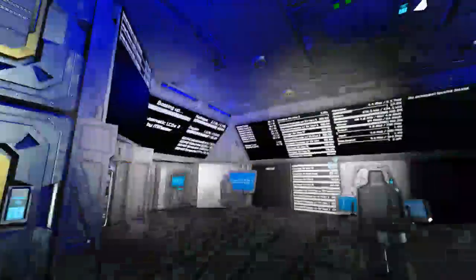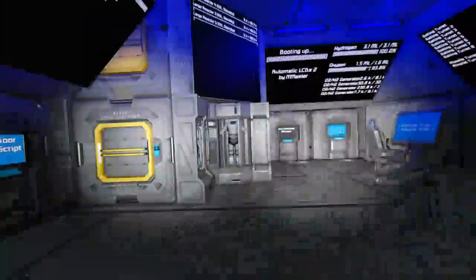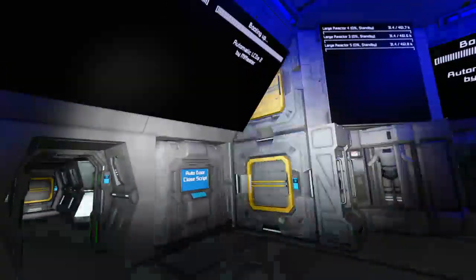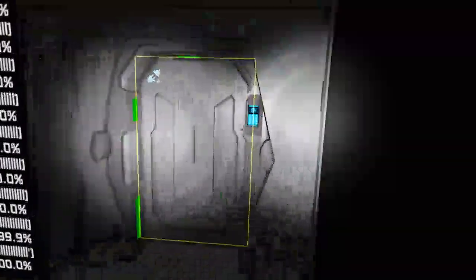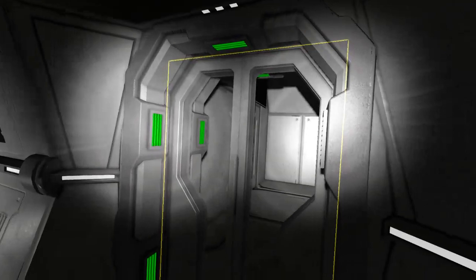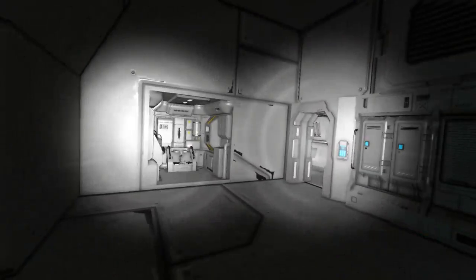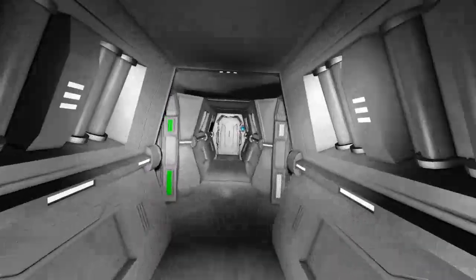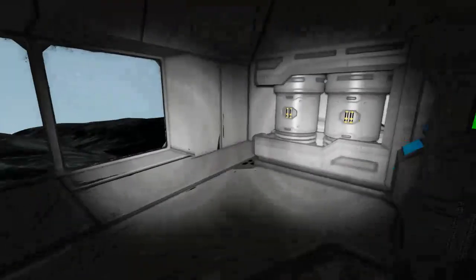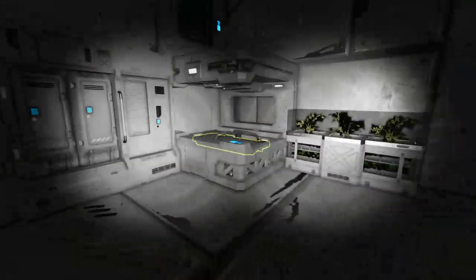You obviously have seen the command and control center, where we have two command consoles and a flight seat. Forward of the command and control center we have the captain's ready room and the first officer's quarters. And then we have our midway, and then the captain's quarters.